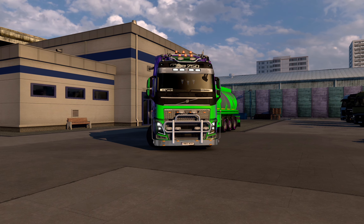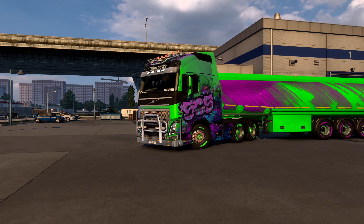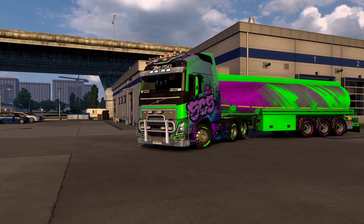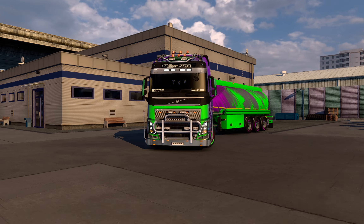Today I'm gonna be driving this Volvo — it's an FH16 model carrying 750 horsepower. You might see this custom wrap job I have. I bought this wrap job on the Steam store — it's part of the DLC packages. It's quite a cool one, so you won't get it exactly like this because I had to do my own modifications to make it look much nicer.